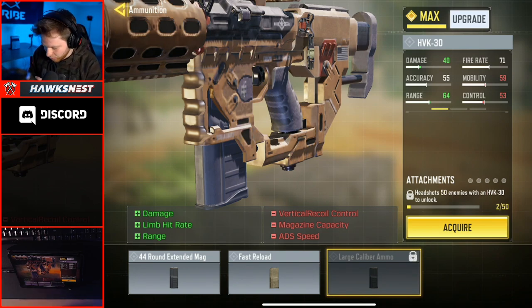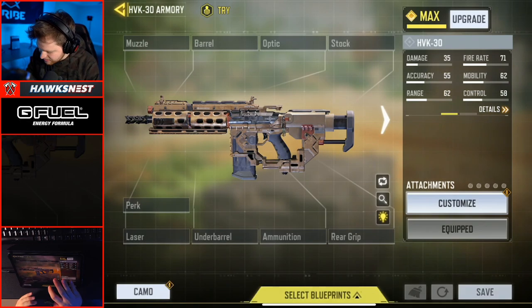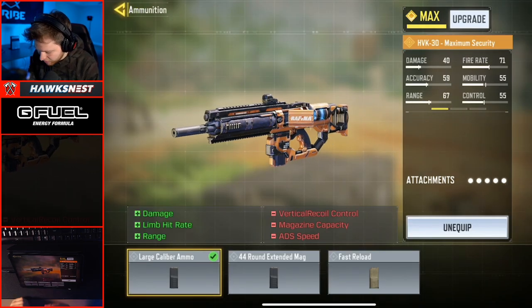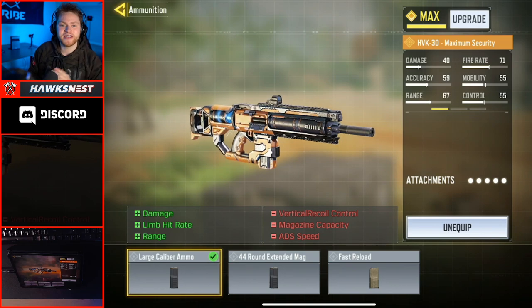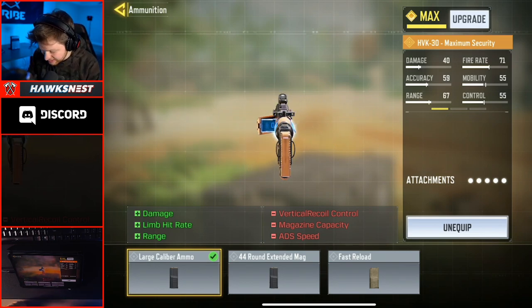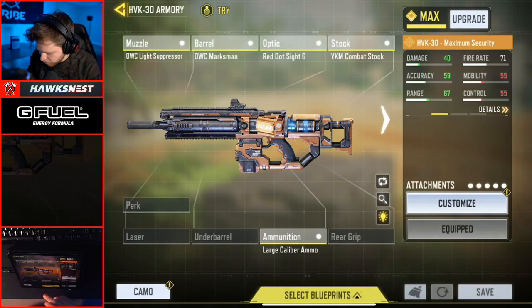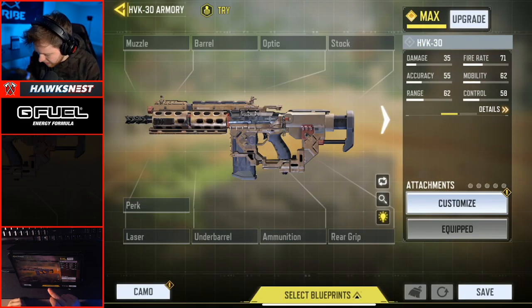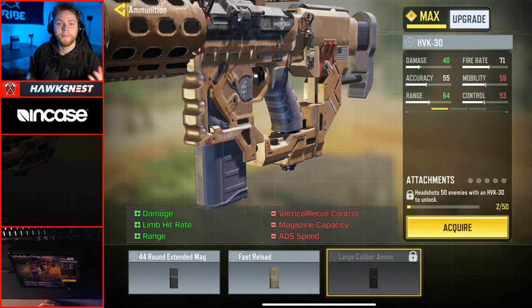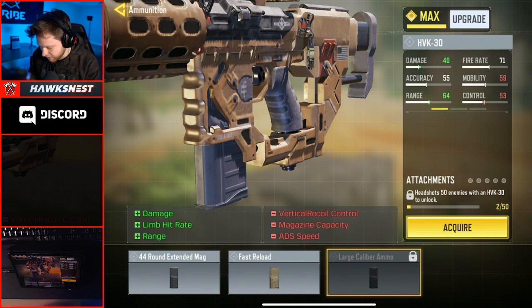Now I know what you guys are thinking — why don't I have this attachment? The reason I don't have it on this HVK is because I do have it on the brand new HVK Maximum Security, so I do have it unlocked and have already been able to play with it, test the weapon, and assess the attachment without having to unlock it on the normal model. By the end of the video you'll know whether or not it's worth grinding for.